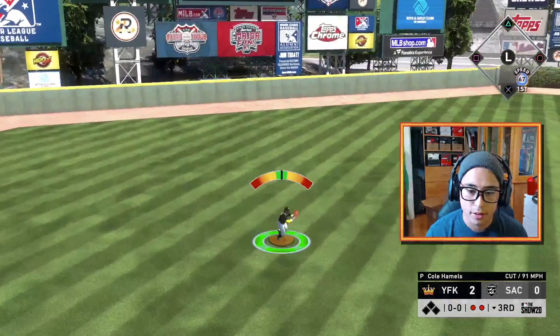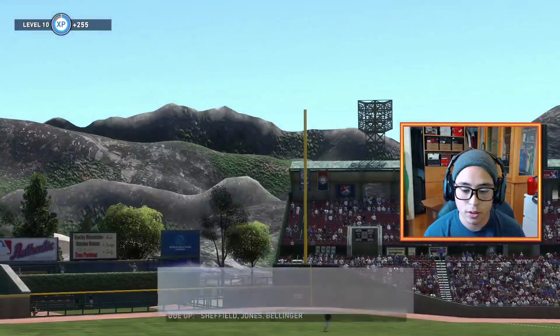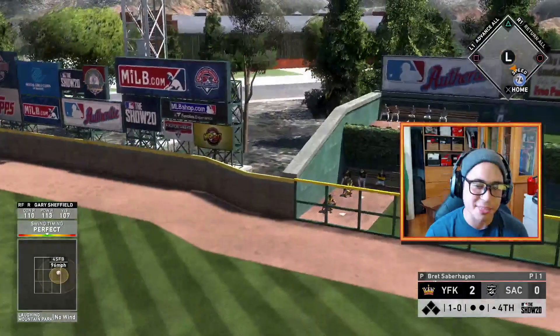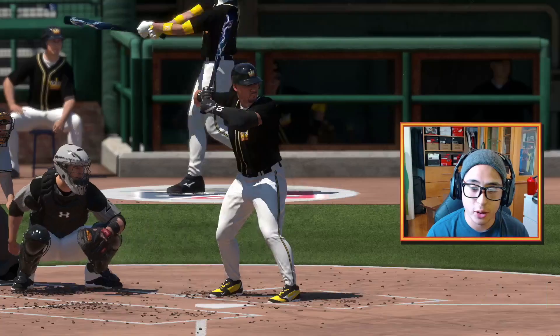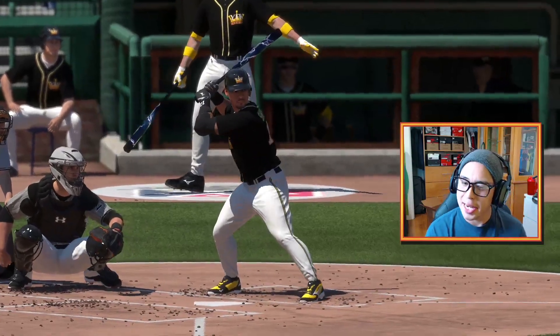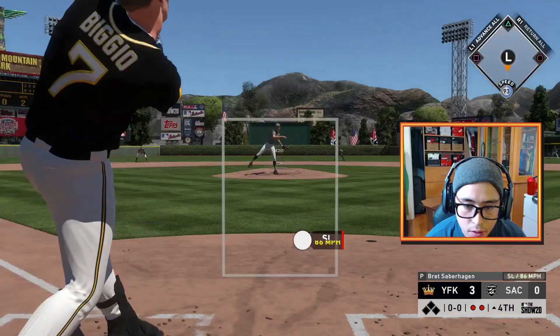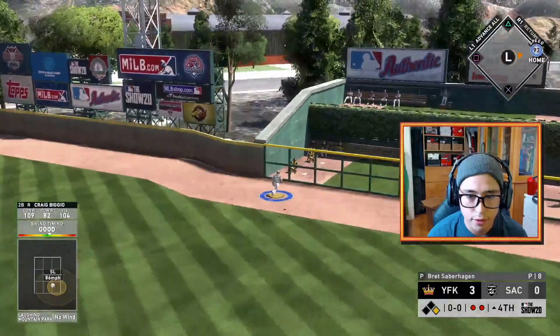That's a phenomenal hit. That's also a phenomenal pitch — atta boy Cole, that's how you get that inning over with. I'm okay with this matchup. We're gonna show off our glutes to enhance that pitching decision. We like Brett Saberhagen. Craig with a big home run — let's go!